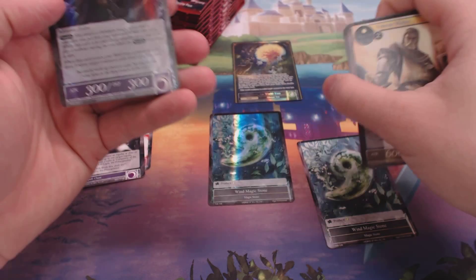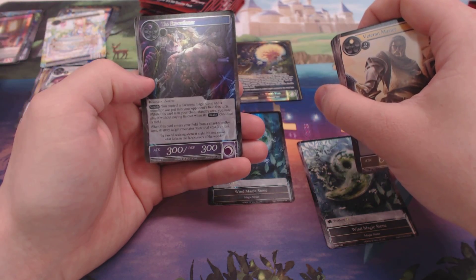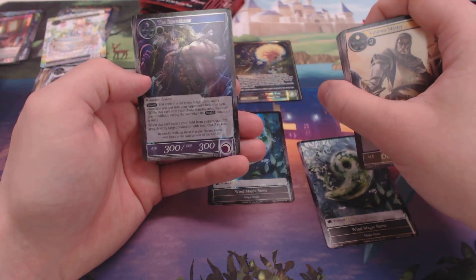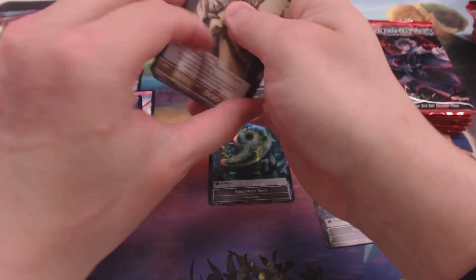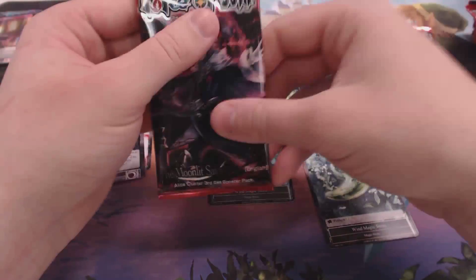Space Time Collapse is our rare. The Basic Green Stone, and a Foil the Executioner. I like that card — that's going to go in my Kagu deck I'm working on.